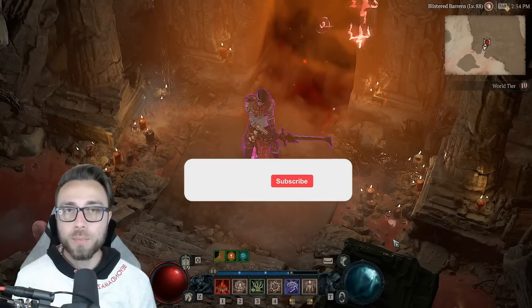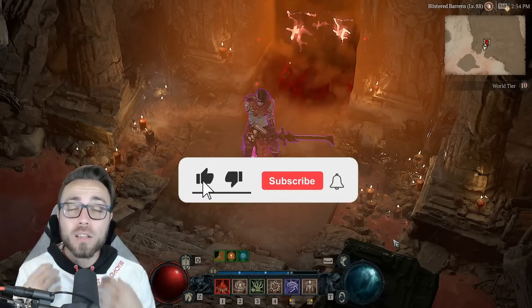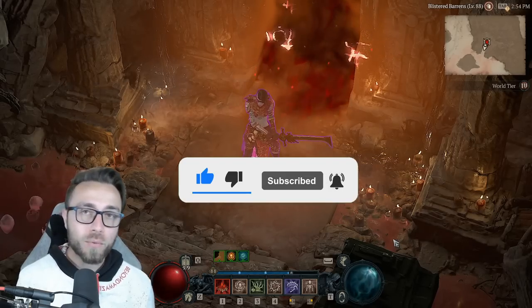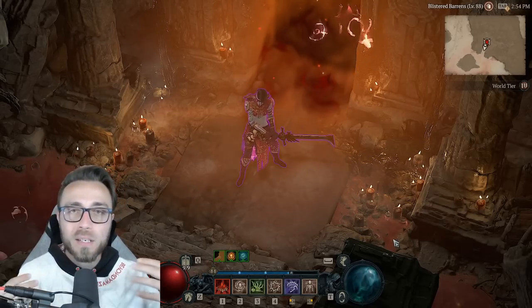Now that I'm done building out the Bone Spirit Necromancer, I need to farm a lot of gold so I can respec my paragon boards, my skill tree, recreate all my gear, upgrade it all. I need a lot of materials.